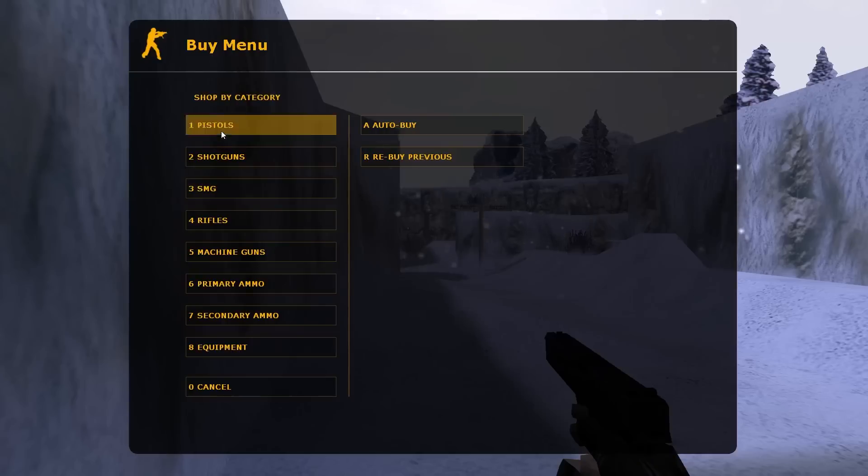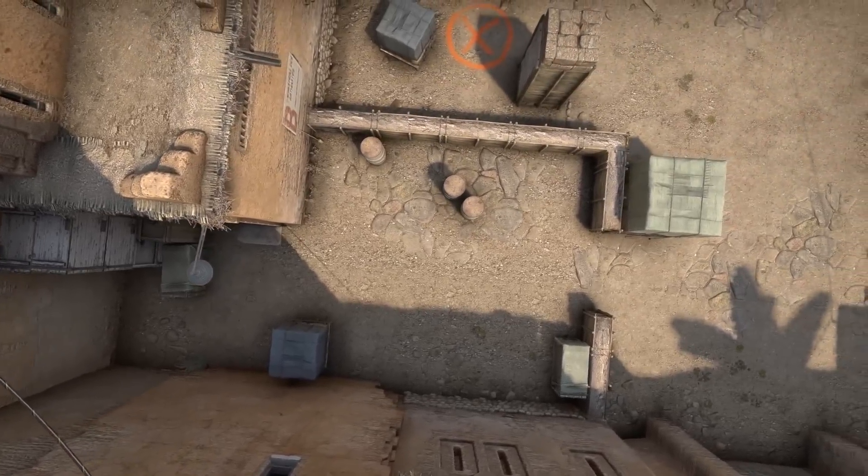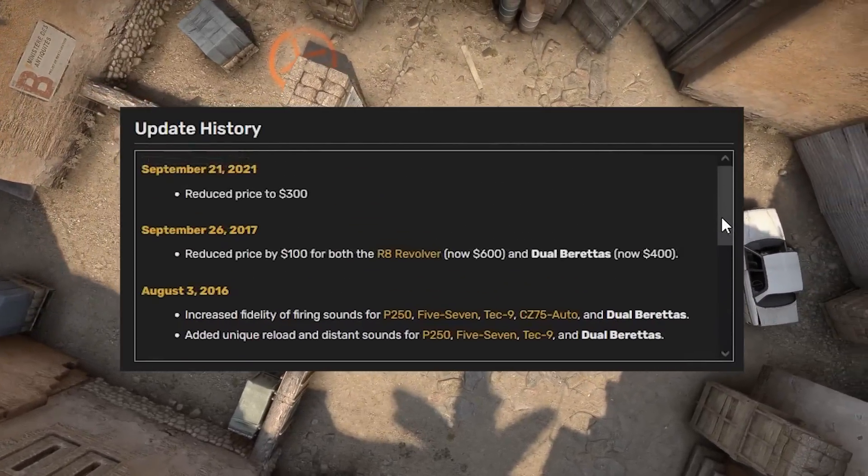In the older CS games, the Duelies cost $800, making them the most expensive pistol in those games. At the launch of CSGO, the Duelies were $600, but through three separate price reduction updates, this has been reduced to $300.